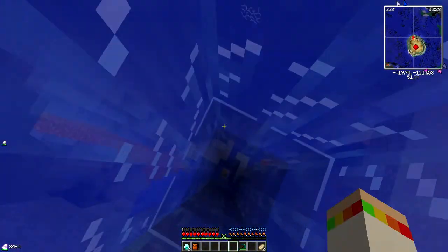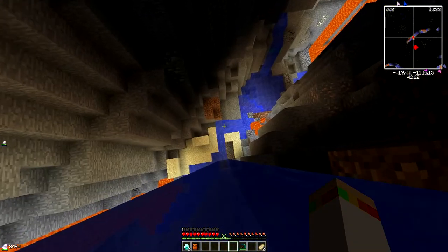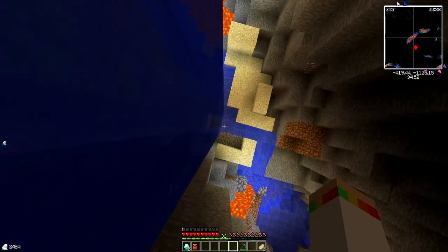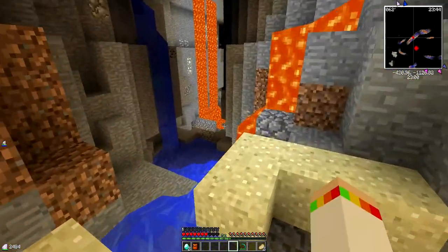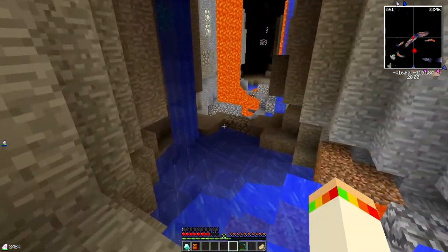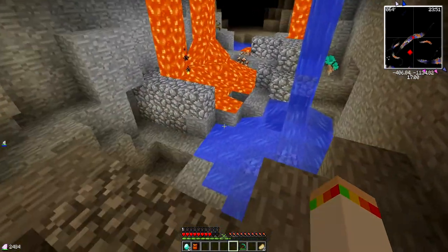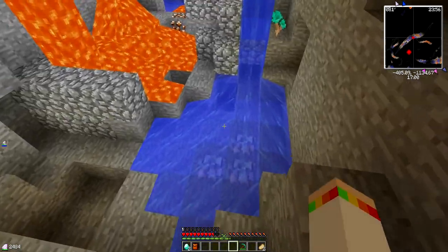Before we do anything, we have to build a Nether portal, because in order to start all this off I need obsidian. I have a little ravine underneath my house — it was an underwater ravine and I covered it all up so only I could get access to it. So I've got to find some obsidian. I can't remember if it's lava into water that makes obsidian, but let's find out.